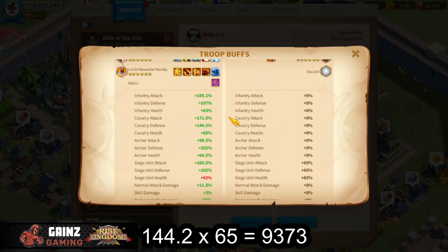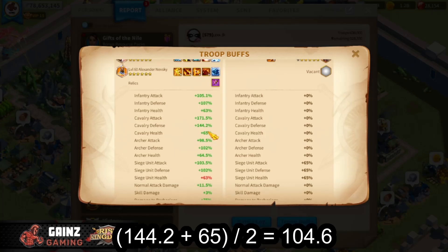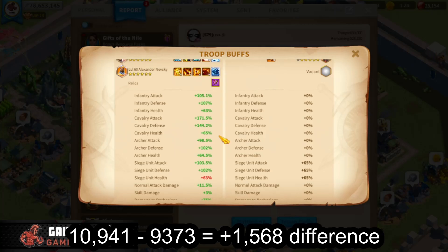Our cav defense is 144.2% and our cav health is 65%, which comes out to 9,373. But if you equalize those two stats — take the average of 144.2 plus 65 divided by two — that equals 104.6. Then 104.6 times 104.6 equals 10,941. So there is a pretty big difference between prioritizing health versus prioritizing defense.